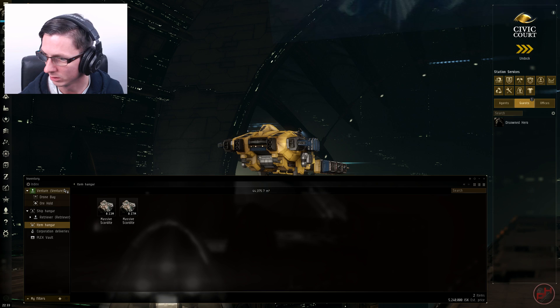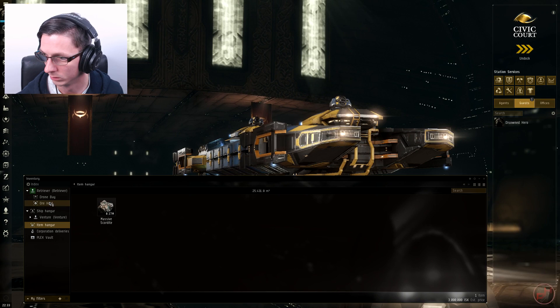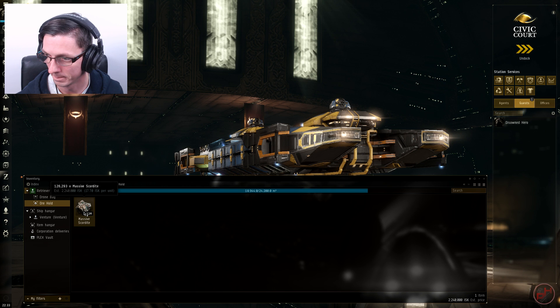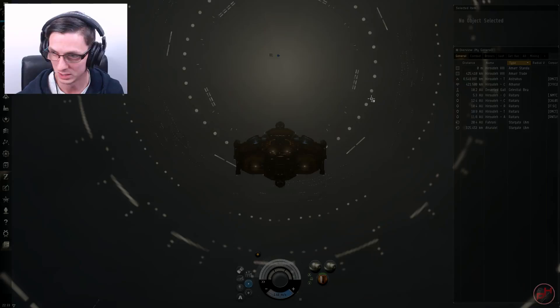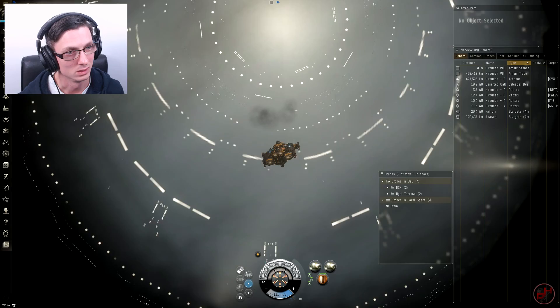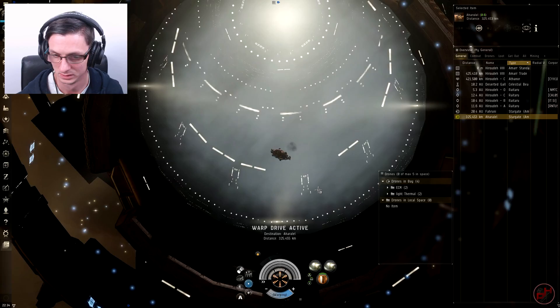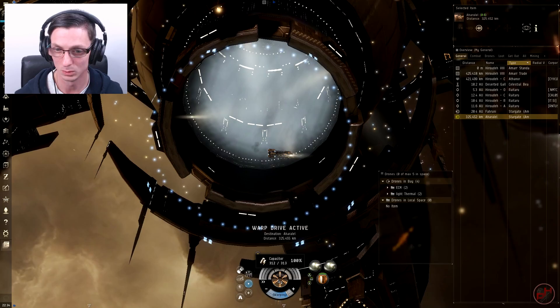Now I'm going to jump into the Retriever and head to Jita to get a price for this ore. I'll sell one load and then work out how much one unit of Massive Scordite is worth. From that we can calculate how much each ship earned in its hour of mining. The Retriever's cap is ridiculous — in most systems it can't jump gate to gate without stopping to recharge — but I'll see you when we get to Jita.